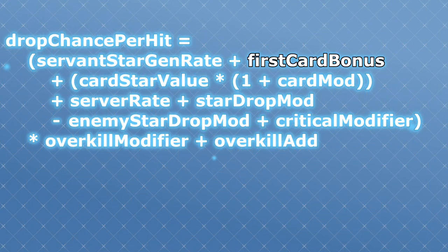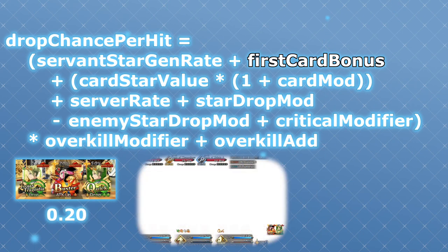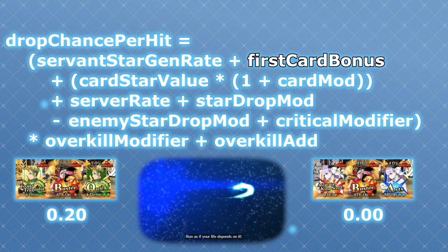The second part is first card bonus, and it's really easy. If the first card in the chain is a quick card, this number is 20%. Otherwise it's 0. This is why starting your chain with a quick card will generate 20% more critical stars than normal.